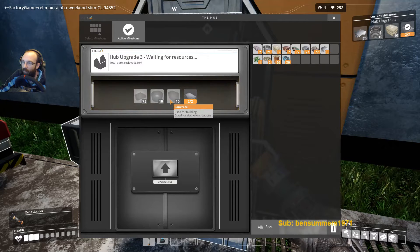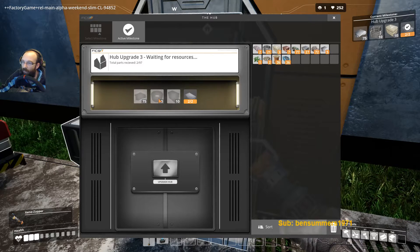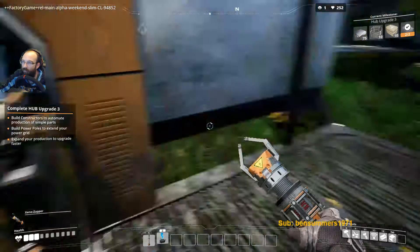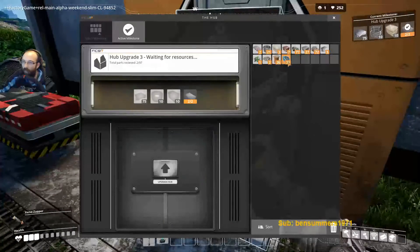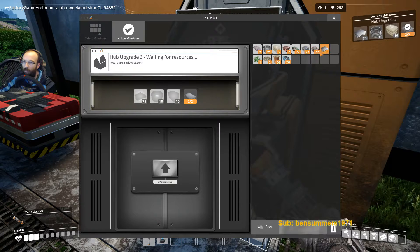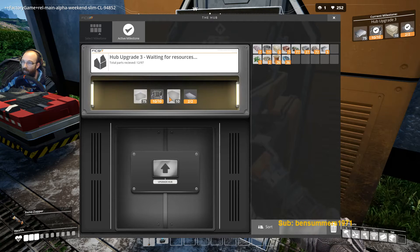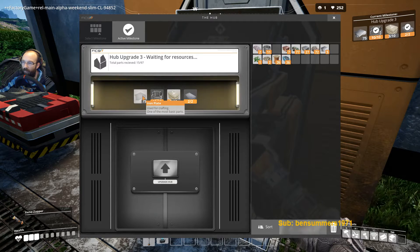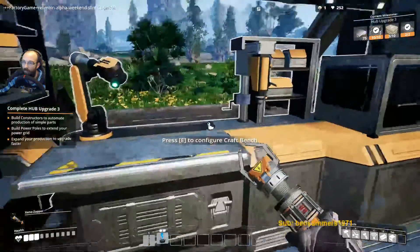What's the next thing? Concrete — we need cable and 75 and 10. How many cable do we have already? That's wire. That's cable. Concrete, concrete — not there. Yeah, iron plate. We need a whole bunch of iron plates.